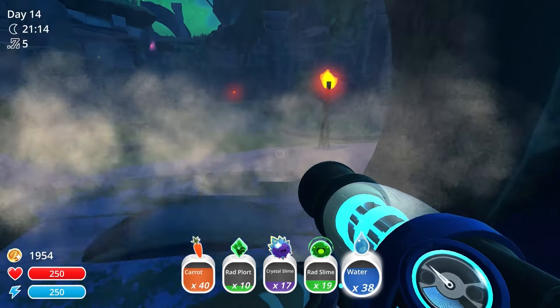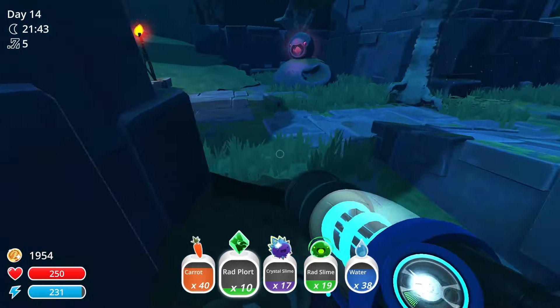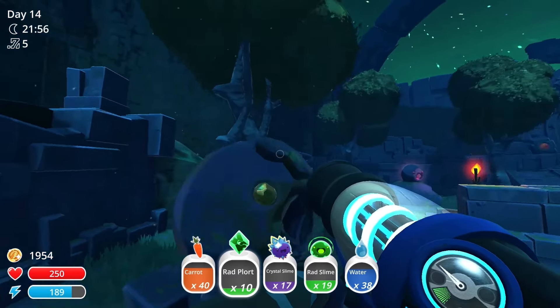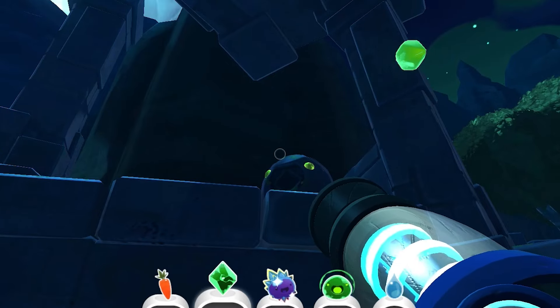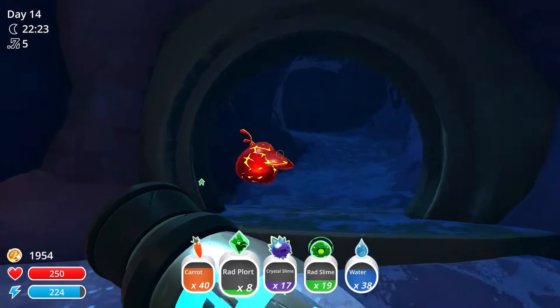At the back end of both the Moss Blanket and the Indigo Quarry, they connect back together in these sort of garden ruins. In the back of this garden is a massive door. It doesn't need a slime key, but rather seven different types of plorts to be inserted in statues scattered around the area. That's a job for the future.